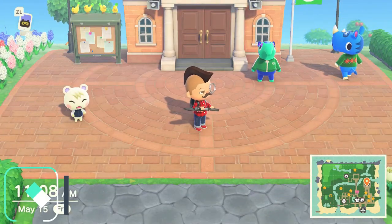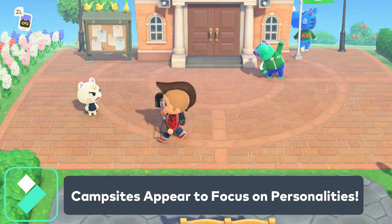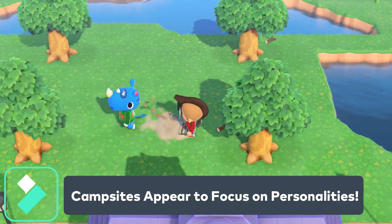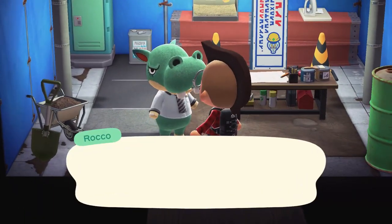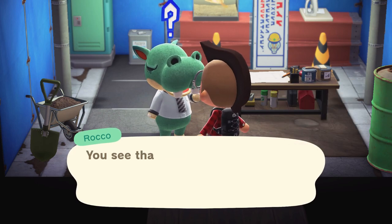The campsite appears to be designed to target personality types that are not currently living on your island. Since there are eight different personality types, you can basically say that you have a one in eight chance of encountering any one personality from a campsite villager. However, because of the game mechanics, if you're missing a specific personality, then the game improves your odds of encountering the missing personality type.